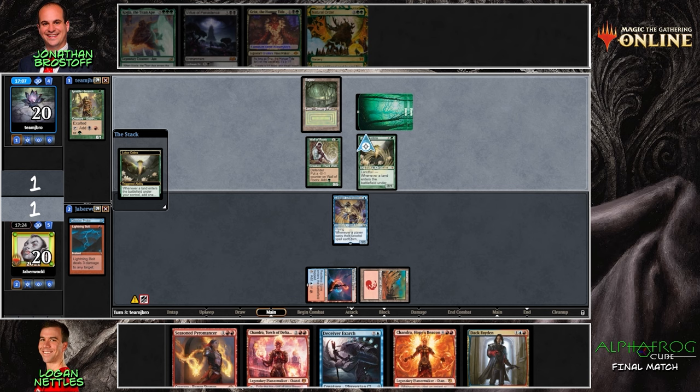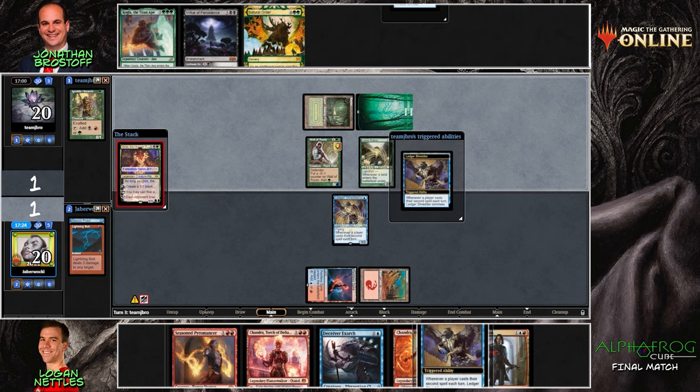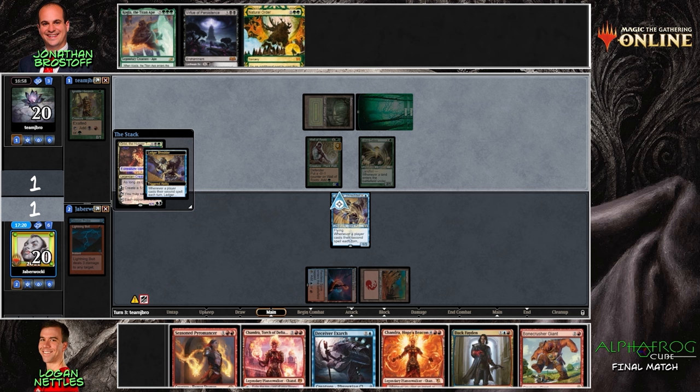Getting an extra creature on board is kind of nice. Maybe we see a removal spell to kill the Ledger Shredder — no, that wouldn't work, it would get bigger off the trigger. It looks like Grist is going to come into play and make another insect. Fun fact: did you know that Grist is in fact very, very tiny — the size of a bug. As a planeswalker? Yes, and you can cast Stern Scolding on it. When I first did that I had the same reaction as when Jabberwocky paid mana for the Gitaxian Probe.